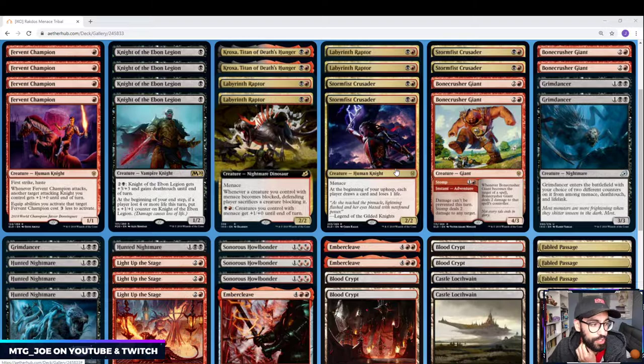Stormfist Crusader draws us cards each turn as well as our opponent, but deals them some damage. It's another Menace threat. Bonecrusher Giant just adds removal and a good body.